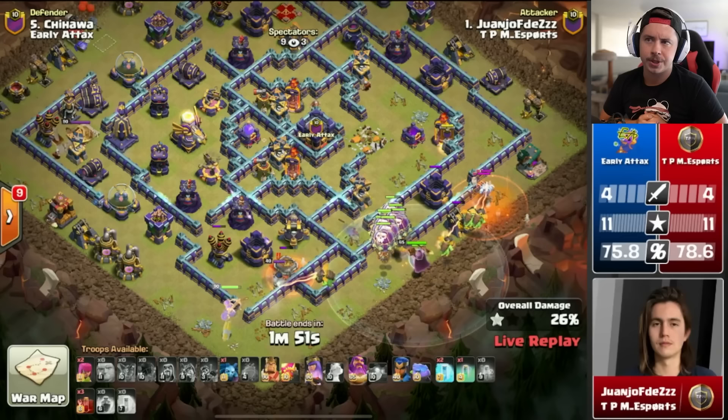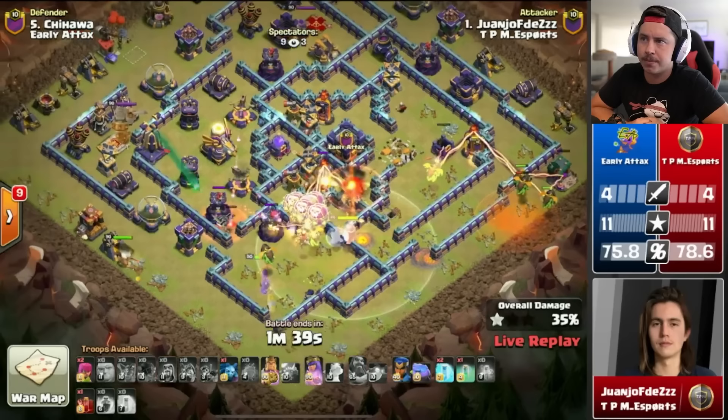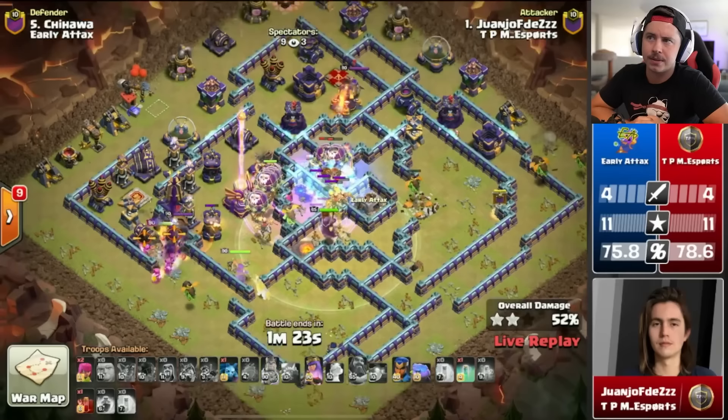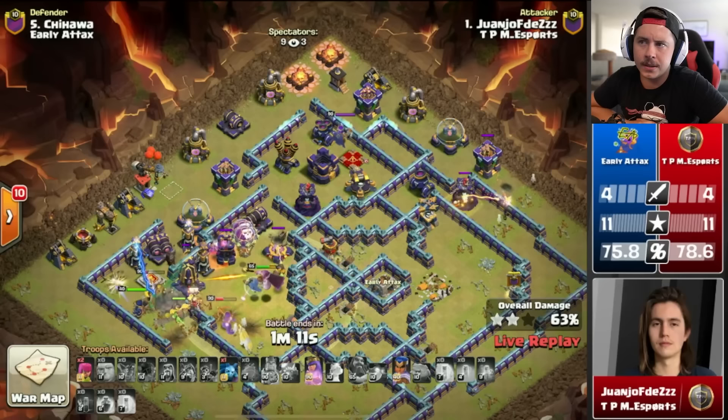Inferno baby dragons on the right with a skeleton spell to distract — archer queen in to help take out the enemy champion. Lots of balloons moving through the base, warden ability popped as red bombs head toward the balloons. Barbarian king on the left side, dropping skeletons to distract the expos, the monolith, and the barbarian king — all looking good. King gets locked onto by the monolith though, that's awkward. Pop king ability, freeze the core. Inferno dragon still moving around everywhere. Last skeleton spell dropped by the remaining teslas, royal champion in at the nine o'clock section.